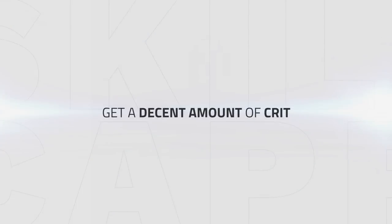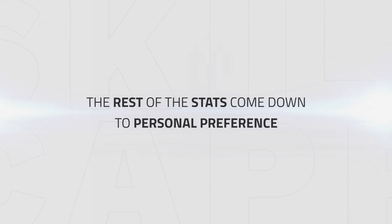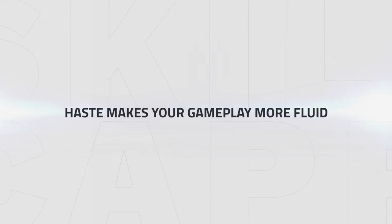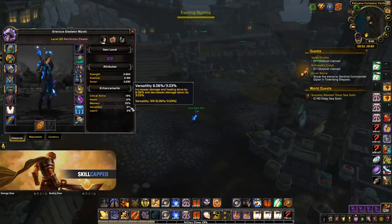Beyond mastery, you'll want to get a decent amount of crit to increase the odds that you actually win games in your kill windows. I personally have 19% crit, but you could probably get away with having a little less. After you have a decent amount of crit, the rest of your stats come down to personal preference. I prefer to get as much haste as possible, with my main currently sitting on 12% haste, which I do feel is a little low. Haste shortens your globals and overall makes your gameplay much more fluid — it's also technically the stat that gives you the highest DPS. This leaves versatility as a stat that I value the least; despite it giving a flat increase to damage and healing, I feel it does not come close in value to what any of the other stats provide.